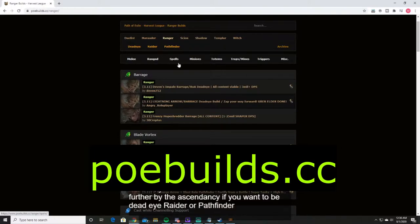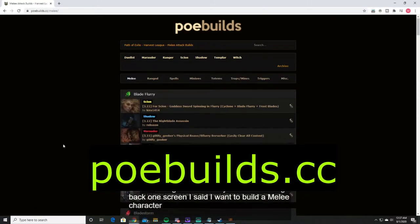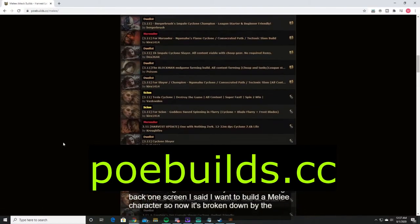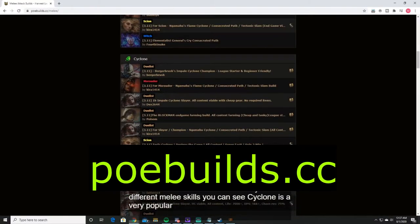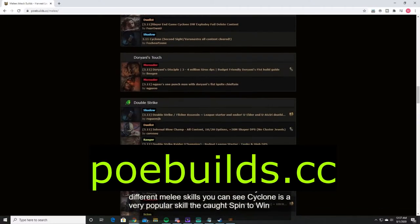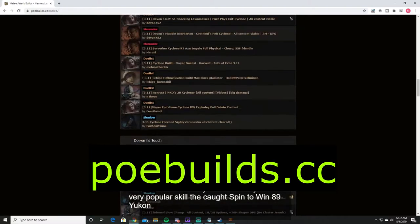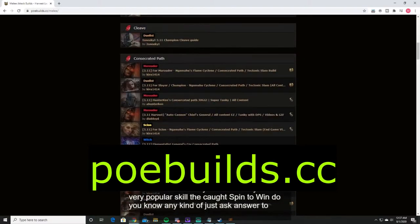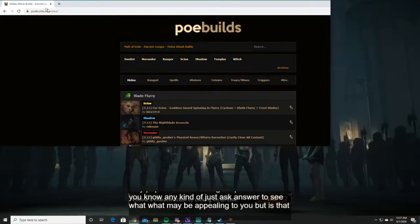If you don't know any of that, you can pick a skill you might like to use. Let's say you want to build a melee character — now it's broken down by the different melee skills. You can see Cyclone is a very popular skill; they call it Spin to Win. You can scan through to see what may be appealing to you, though that can still be a little overwhelming.